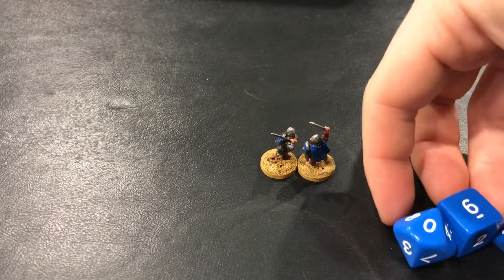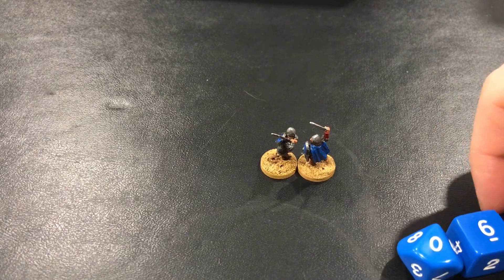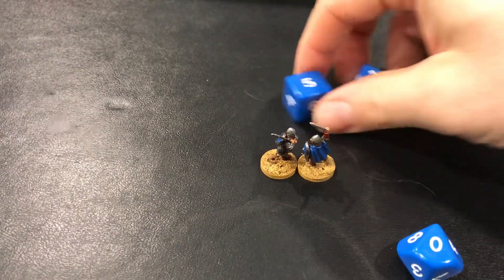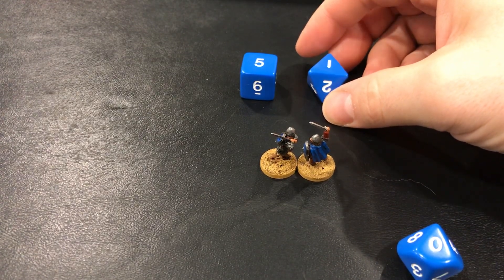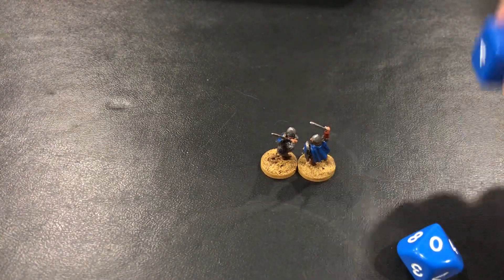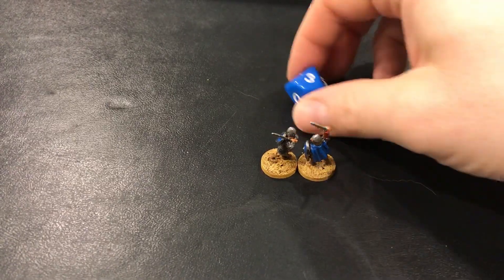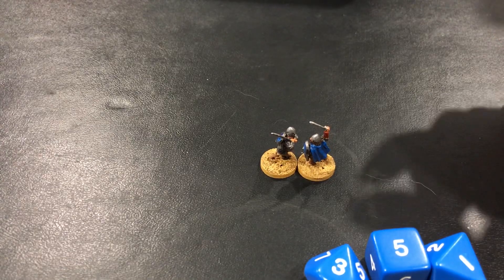On his next activation, Sir Right can use his actions to attack back — and he does. Now the roles are reversed: Sir Right has the d8 and Sir Left has the d6. The d6 defense roll is successful, which means not only does the attack fail, but Sir Left actually gets to swing back and attempt to damage Sir Right. However, rolling the d10 looking for a 5 or higher, he only gets a 3 — so it's a miss.